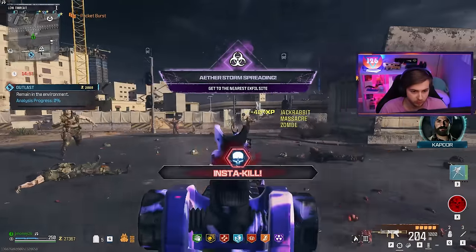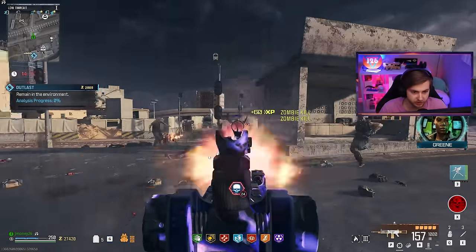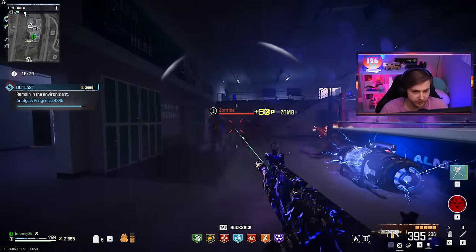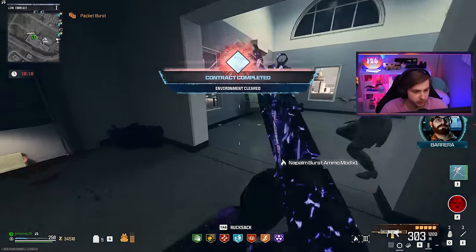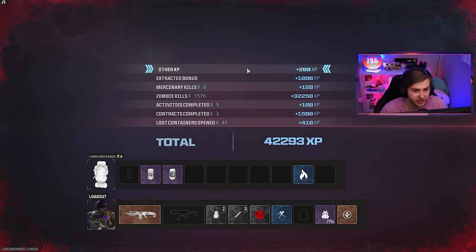Here comes the aether storm. If I somehow don't have gold on this by the time final exfil gets here, we're going to have an issue. I'm pretty confident we got this done and I'm just blind and missed the camo pop up. We got Napalm Burst from the loot — that would have helped out earlier. Let's get the hell out of here. I really hope our camos didn't bug out, especially since we got 1500 kills that game.